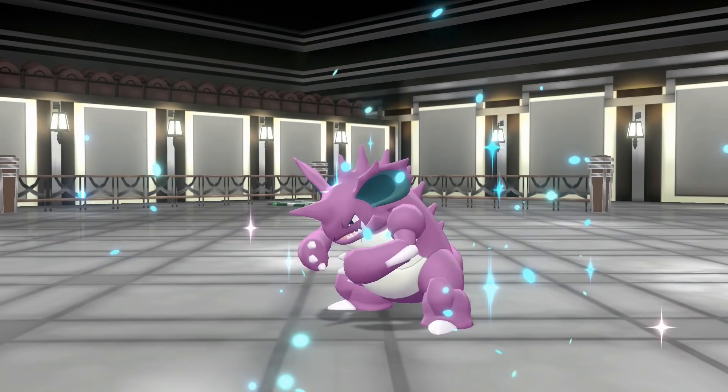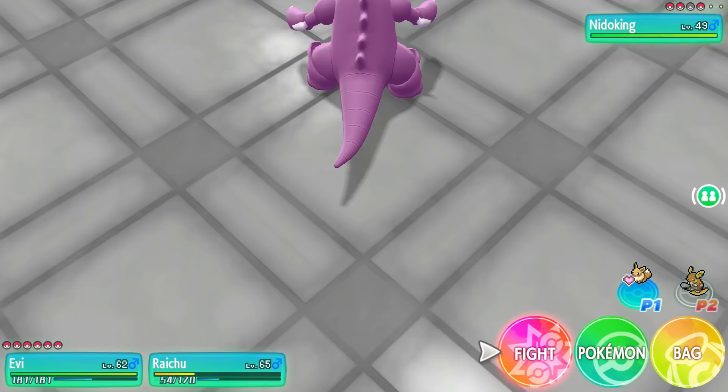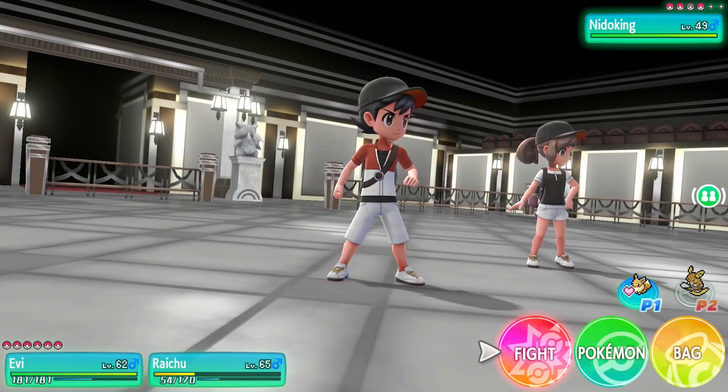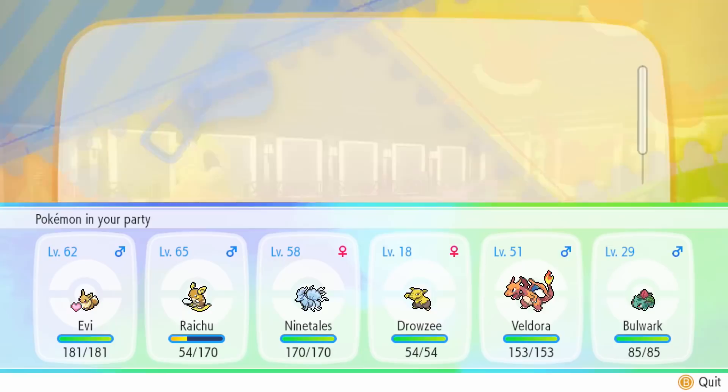The problem is Dugtrio is slightly faster than Eevee. Wait — Raichu is floating! I know, but Earthquake doesn't affect those in the air in this game. I don't know if Alolan Raichu has Levitate or if it's just a visual thing. Should we heal and then use Psychic? Yeah, check a Super Potion — and I use Helping Hand!